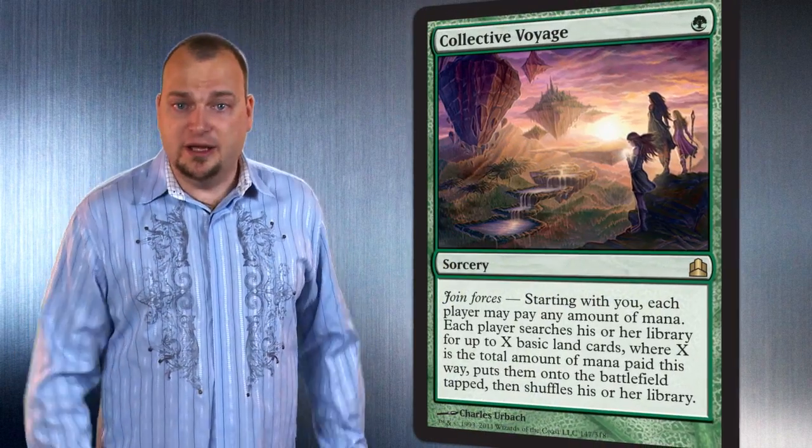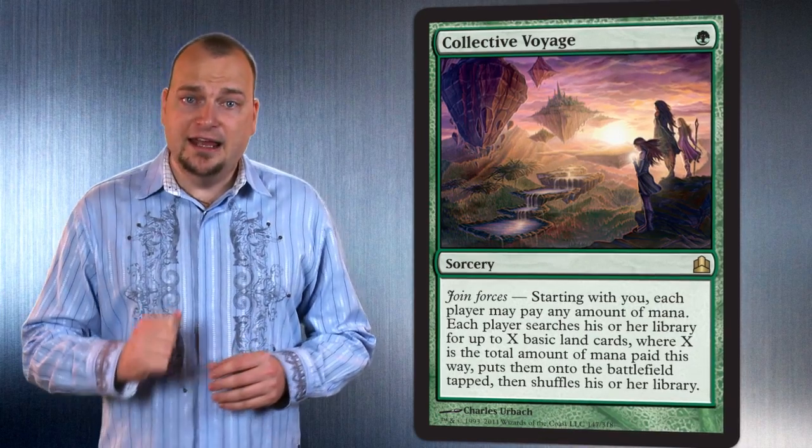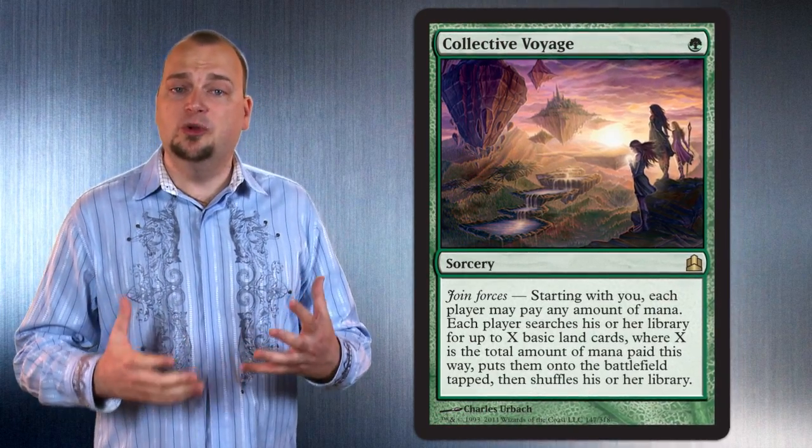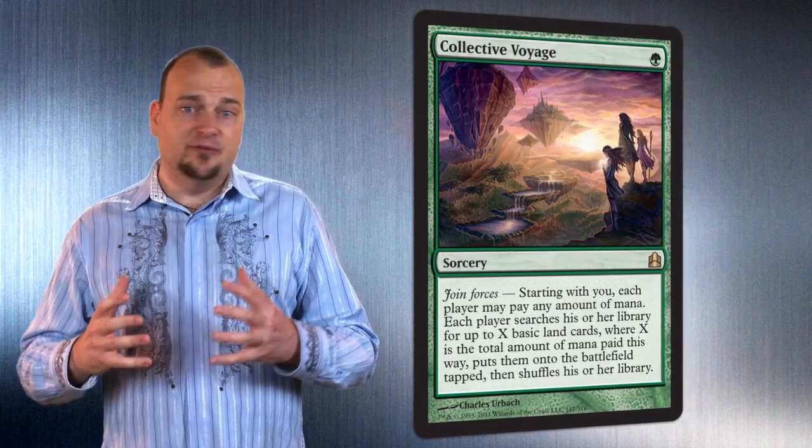While we're talking about my favorite cards, let's talk about Collective Voyage. We did a whole cycle of cards with this ability called Join Forces. It allows anybody on the table to contribute mana to the spell's effect. This one is my favorite because it basically catapults the game from turn three or four to about turn twelve.